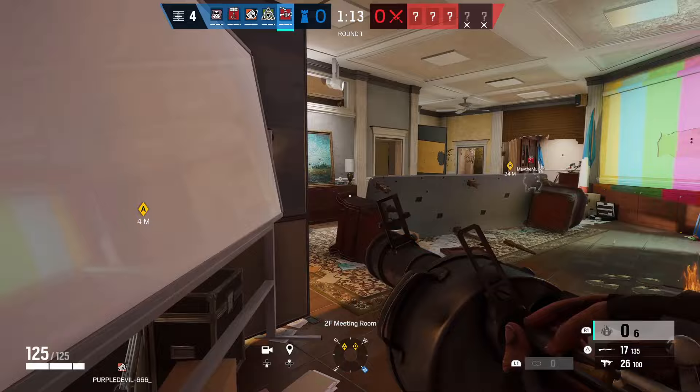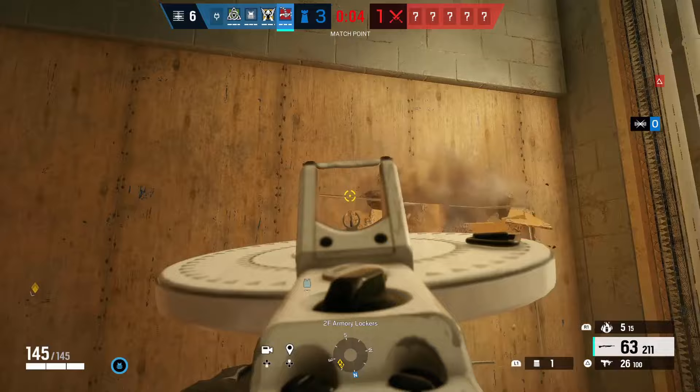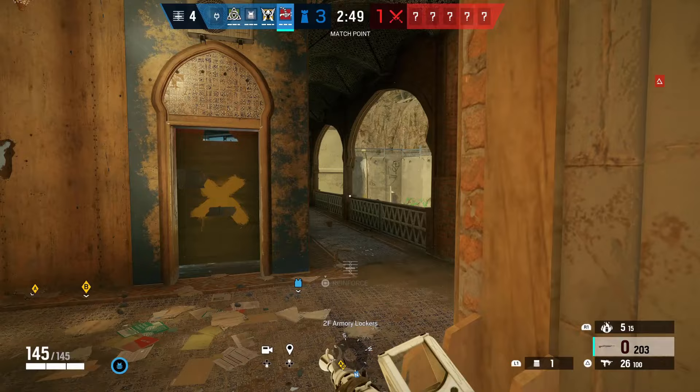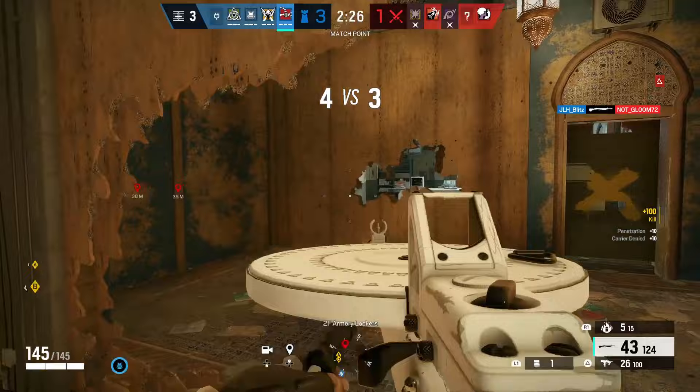A lot of people when they make spawn peek holes just do a small hole and call it good, but that's gonna get you shot in the head. What you want to do is open up the whole entire wall here — get the whole wall open. Now we're not gonna get shot in the head. We got one — he didn't even expect it. Got another one. The wall strategy works every time, you guys gotta try it.